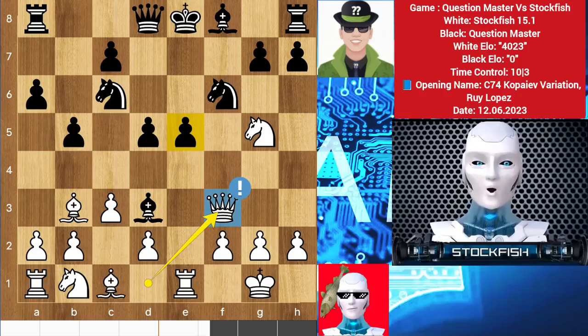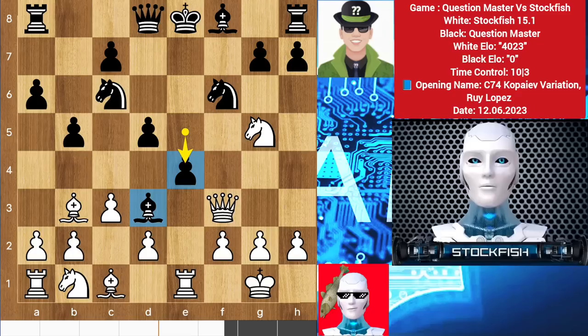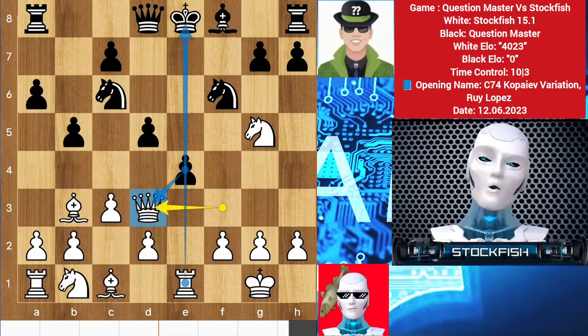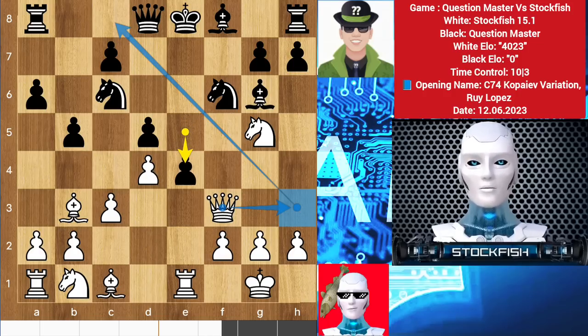If you play the 1200 ELO move e4, giving black a great bishop outpost, then I will capture the bishop — except that man cannot defeat Stockfish in his entire life in chess. We have bishop g6, pawn to d4. I could play queen h3 to use the diagonal, but it may lead to a queen exchange. I may sacrifice my queen against this bot but I would never trade my queen with him, so I played knight d2.